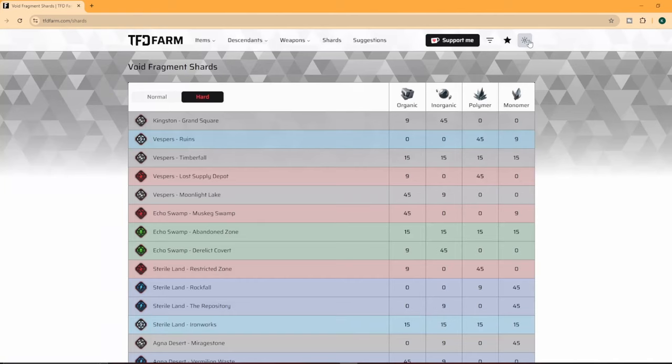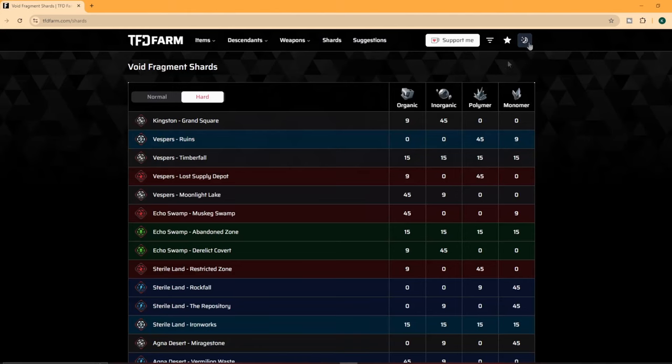Just a couple of small things: they have a light and a dark mode if you prefer a light mode. They also have a coffee button where you can show them some support, and they have these filter settings.